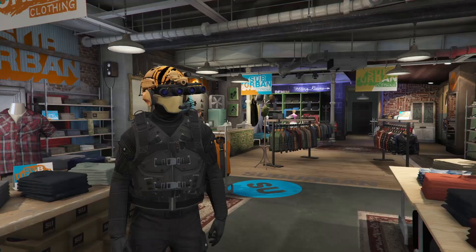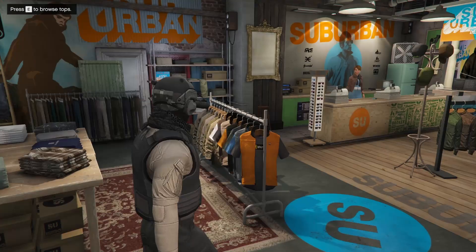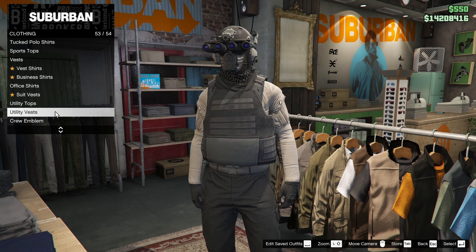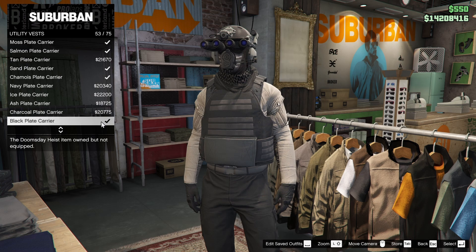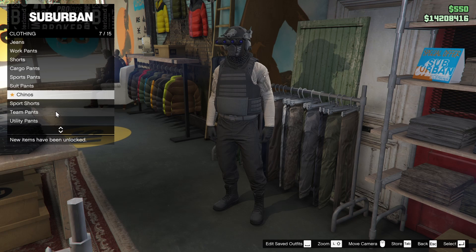Let's get into the second one. For this again, you're going to want to come to your local clothing store and enter the building. This outfit is actually very similar to the first one. The next one is of course the covert desert outfit — this one is slightly more complicated, but not that bad. To start off, go to tops, and similar to the last one, utility tops as well. This one uses the beige battle vest. Then go into utility vests and scroll all the way down to the black plate carrier.